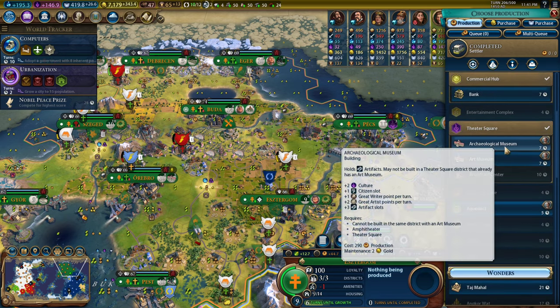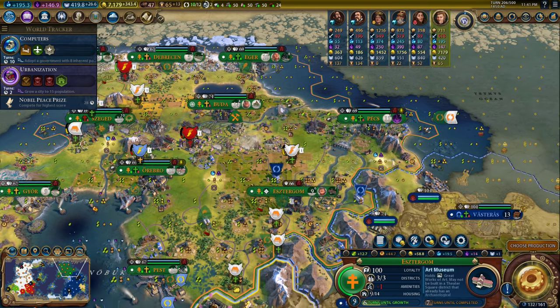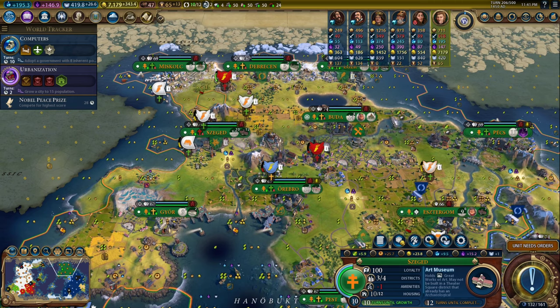I think I'm going to build an art museum in here since I already built an archaeological museum. I can build another art museum here as well, which gives me more culture.